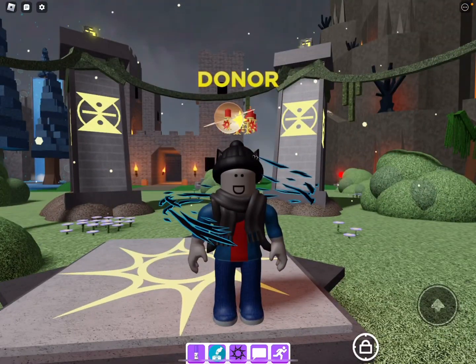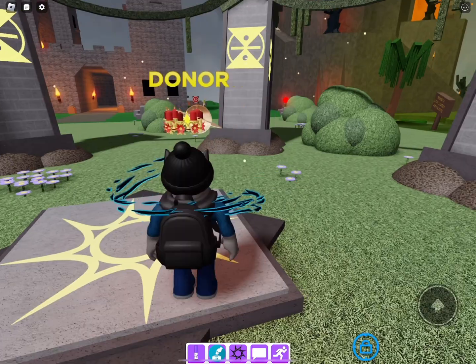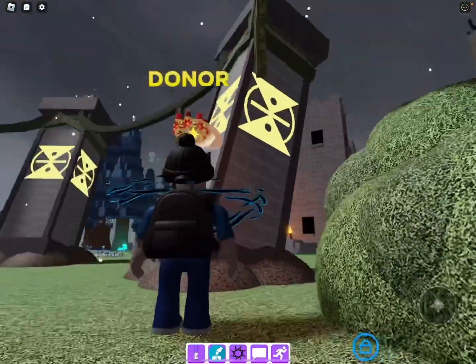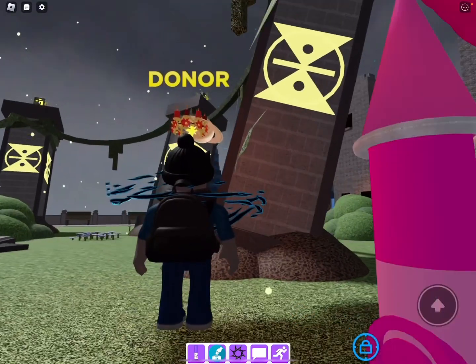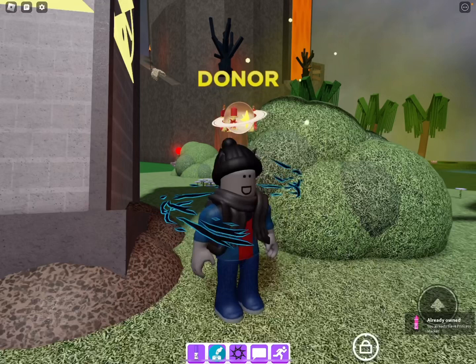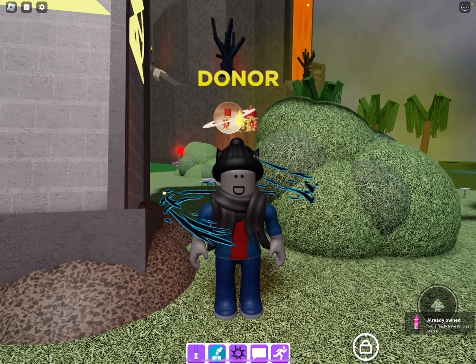I am tutorial brother number two and I'm going to show you today how to get princess marker. It's pretty close to spawn — it's probably the first medium you want to get. It's in the bush right here.